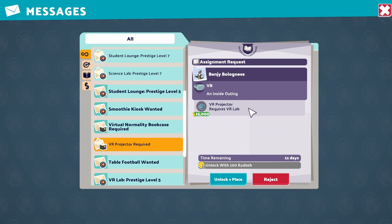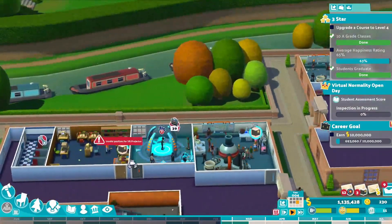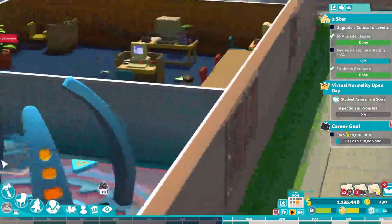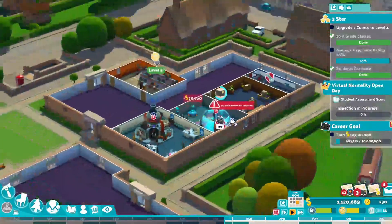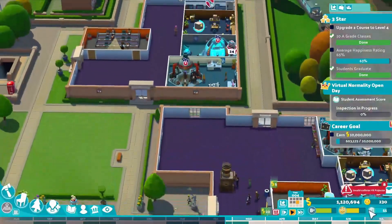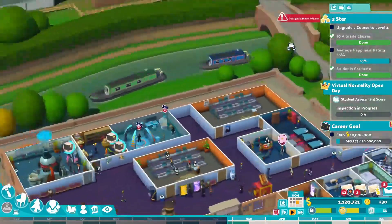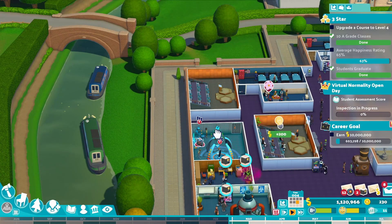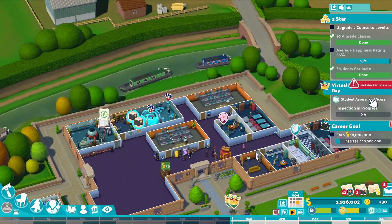A VR projector requires a VR lab - interesting. An assignment request, so that's needed for an assignment - we can put that in. Oh, it's a floor projector, interesting. We do have room for that - 15,000. Oh, that was the other thing guys - while I was fast-forwarding through the game, we became millionaires! So in what is this, the fourth episode, we are already millionaires. Four episodes in, we've got money to throw around!